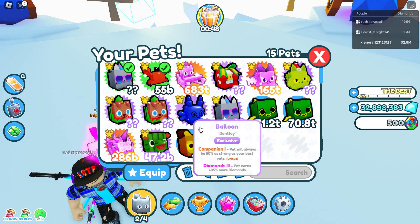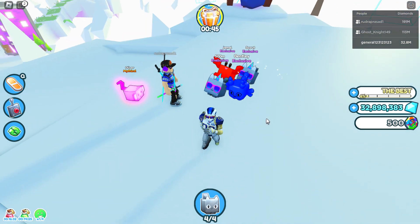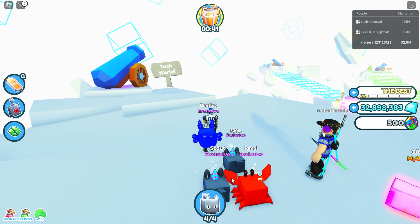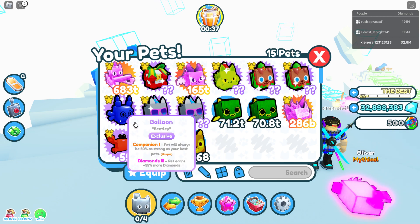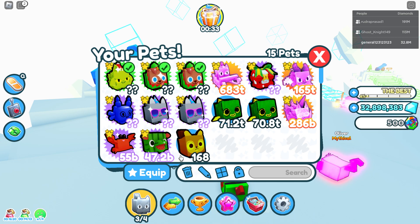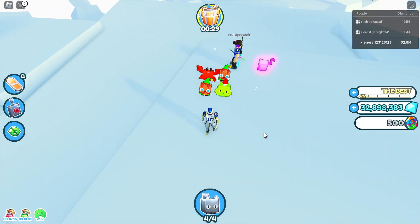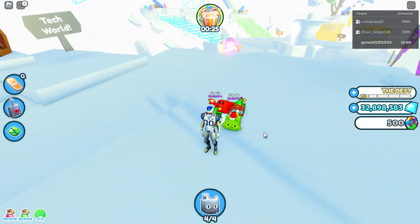I'm just gonna equip all — okay I can't equip all. This is so good, I love the party cat! Your balloon is better — balloon is better. Next up we have grinch cat, elf dog, elf dog again, and elf crab. These look really good.